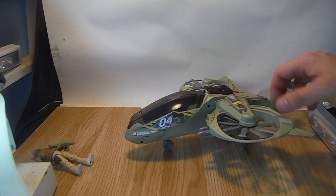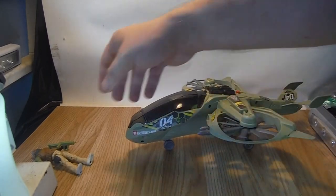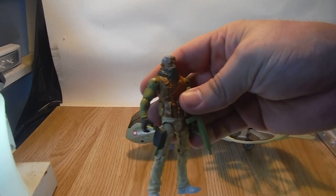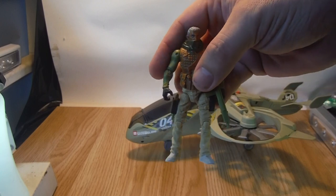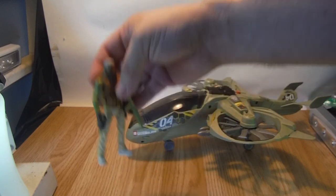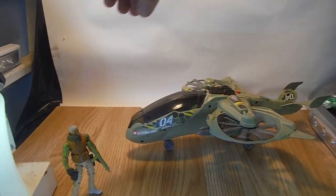Onto the vehicle itself. It comes with the Smoke figure from the new wave of figures — the new design figures. He comes with the exact same accessories as the standard one does, but I'll show him in the cockpit in a minute.